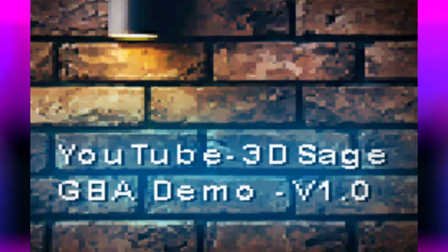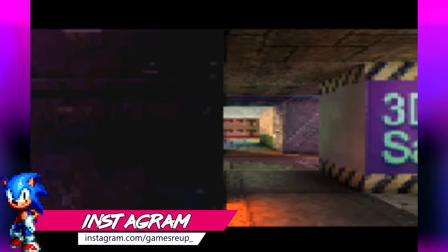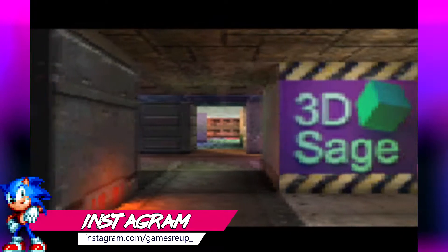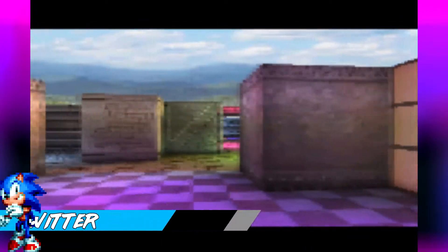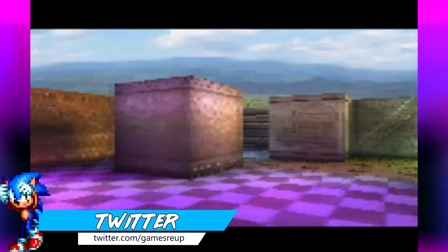What is up guys, and today we've got the 3D Sage GBA demo. This basically showcases what the actual GBA can do. Now obviously we know that the GBA has games like Doom, Doom 2, and X vs. 7, but we've never seen something quite as good as this, created by the 3D Sage engine.